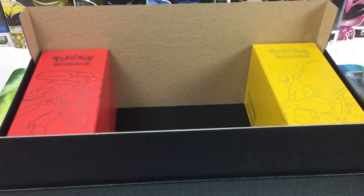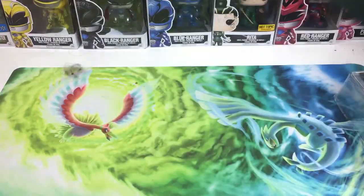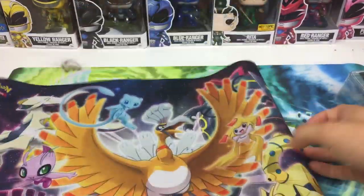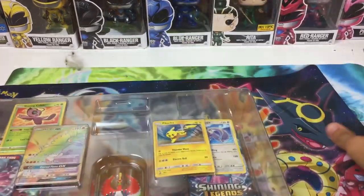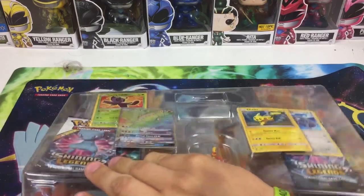I did not know you get three elite trainer boxes — just the boxes though, no contents inside, which is weird. We'll just stick those off to the side. You also get a play mat, which I've seen before — it's actually really nice quality and it does have a Lugia on it.